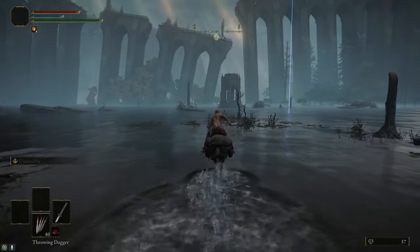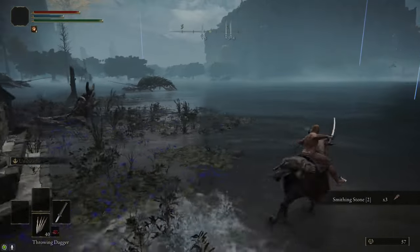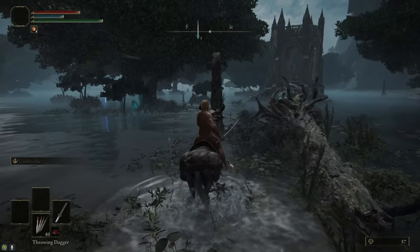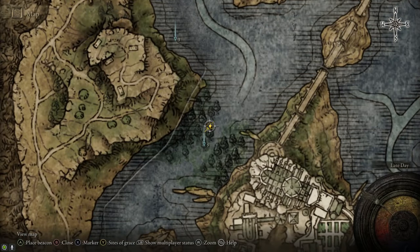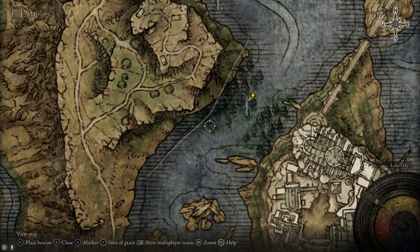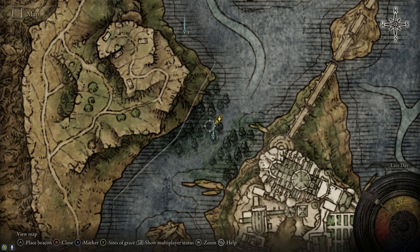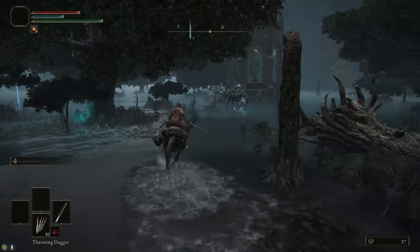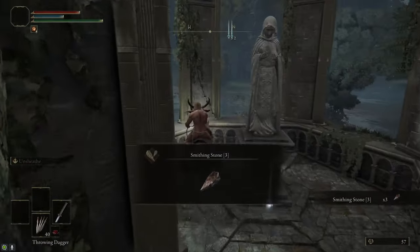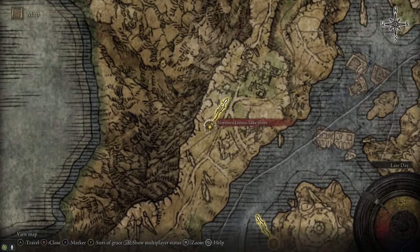This first gazebo is surrounded by a bunch of lobsters, so be careful not to get owned by them, but that gives us a couple Smithing Stone Twos. Then we're going to head into the woods. There's actually a Site of Grace at the south end of these woods, so you're going to want to grab that while you're here. The woods aren't that big, so it shouldn't be too hard to find this gazebo. Inside it there are a few Smithing Stone Threes, which we're going to use for the Uchigatana later.